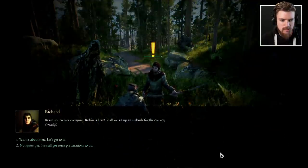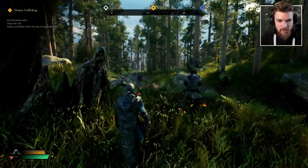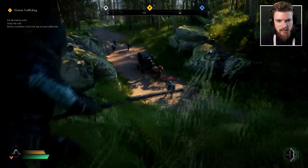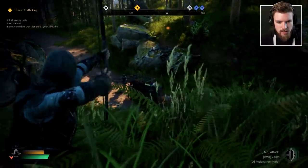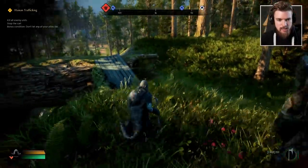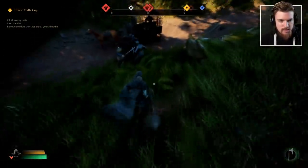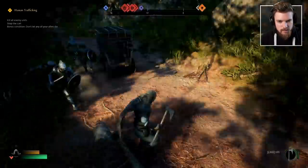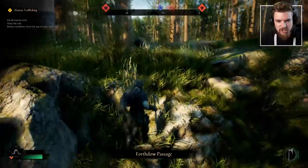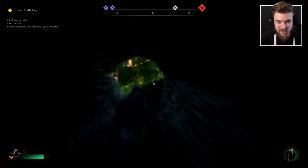I'm here at the ambush site where the log's been pushed across the pathway. Go and talk to the man in charge — Richard, is that my bow, Richard? 'Brace yourselves everyone, Robin is here. Should we set up an ambush for the convoy already?' Yeah, let's do it boys — it's about time. Oh, here it comes. Crouch, get down! Wait, where's everyone else? Is it just me and you? Oh, there's someone else there. Got him! Oh dude, that guy's in full armor. Run away, retreat — oh, retreat brothers! I'll finish him off, don't worry, go on boys. I'm like running around like a madman with an axe. Oh, there's a secret pathway through the log — fantastic!